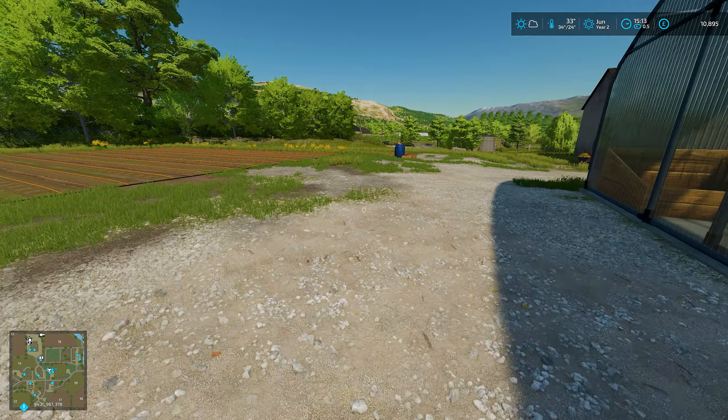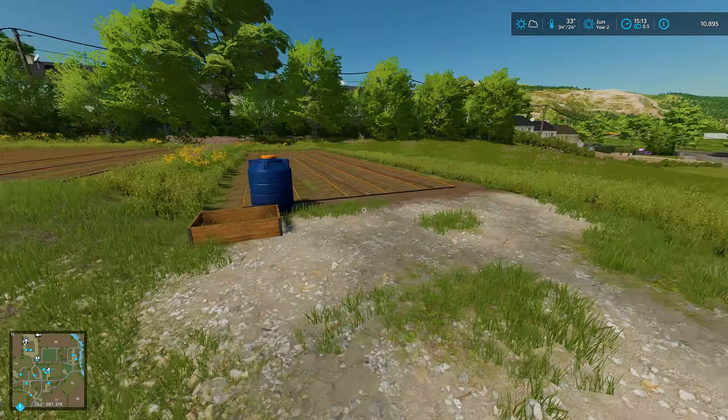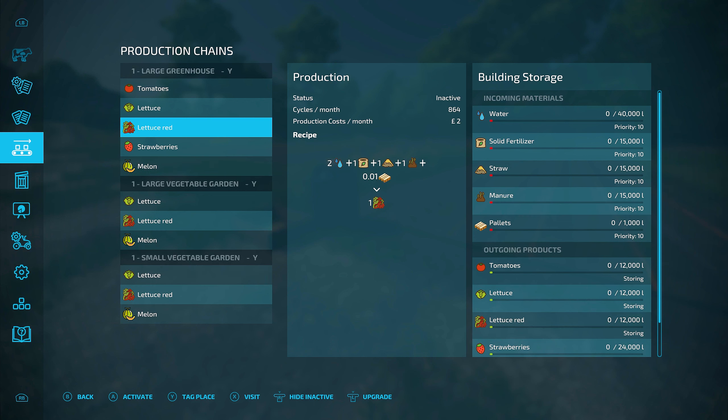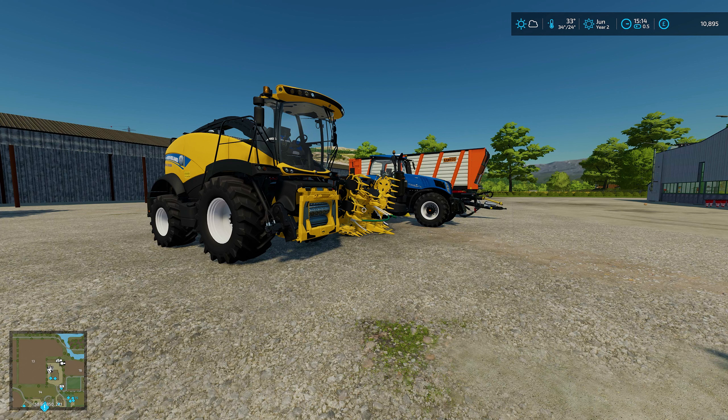We might need to hold off on the greenhouse a little bit until we get some more money. But these smaller gardens we should be okay with - water, empty pallets, that's pretty much it. You can see down here: pallets, that's not bad, straw - we could get a bale for that - and water, we just need to go rent a trailer to hold water. Just having a quick look over at the dealers and I've decided to take on a forage contract.